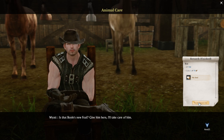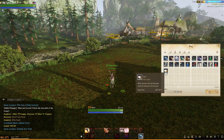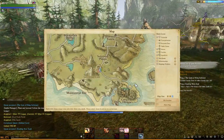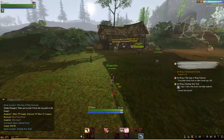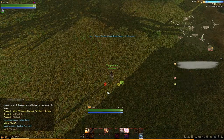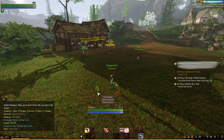We turn in the pet quest and receive the award which is a vita seed, which we'll use to grow our first mount. What we've gotten is the actual seed to plant the vita plant, then we harvest it and feed it to our foal. We need to use a public stable to plant it. There are public gardens, public stables, and various other places - the stable allows for the planting of these. This is going to take a whole 30 seconds to grow, one of the fastest growing plants in the game.